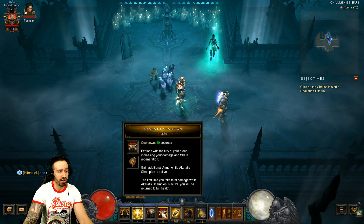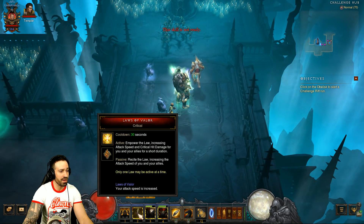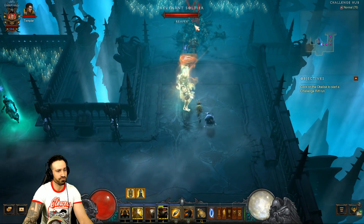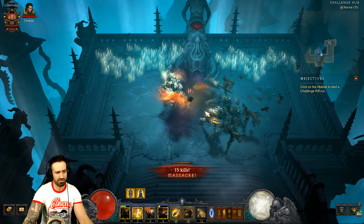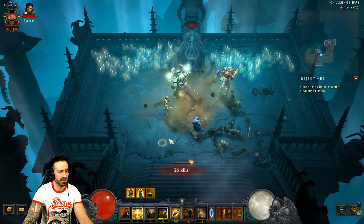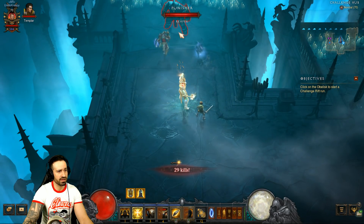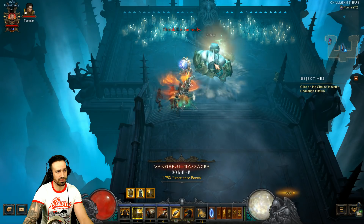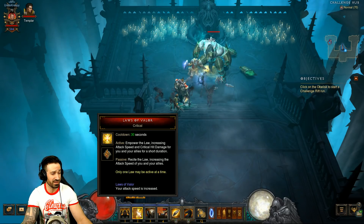When you come across an elite pack, activate Akarat's Champion, use Iron Skin to reduce damage taken, make sure Laws of Valor is always active, and then just keep throwing shields - things will die. If you're taking a lot of damage use Provoke, but you shouldn't have much trouble. For mobility, use Steed Charge to move to the next pack and keep throwing shields.